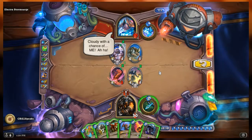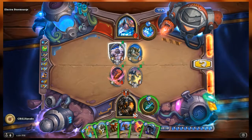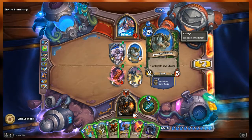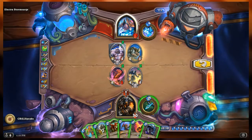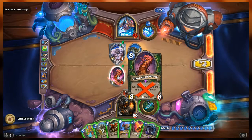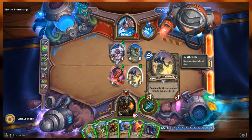Alright, this is going to be the one! Electra's side: Abomination — a 4/4 with taunt and deathrattle deal two damage to all characters — and Tundra Rhino, a 2/5 saying her beasts have charge. Electra has 15 health. My side: Giant Sandworm, silenced, an 8/5 with three damage already on it. And Anubisath Sentinel — 4/4, deathrattle give a random friendly minion plus three plus three.